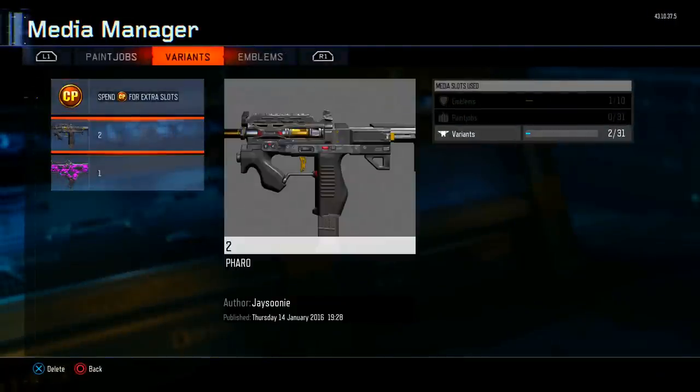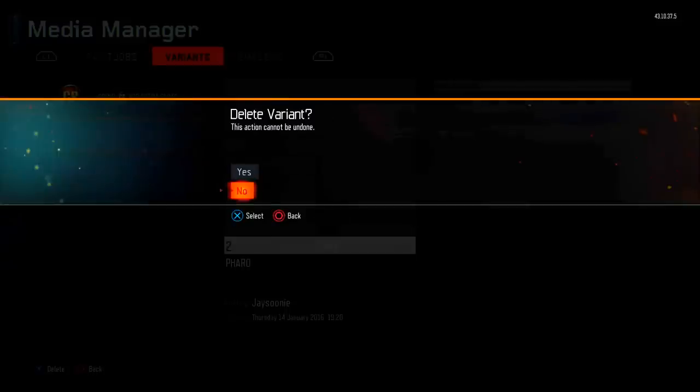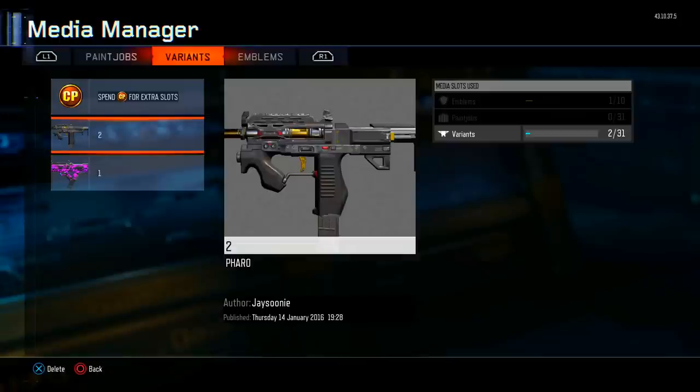Once you click Media Manager on the weapon, click on the weapon that you want to duplicate the camo to. It's going to say 'Do you want to delete? Yes or No.' What you want to do is press B if you're on Xbox One, or Circle on PS4, and it will basically back you out.